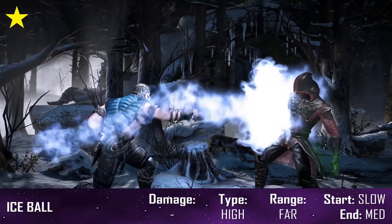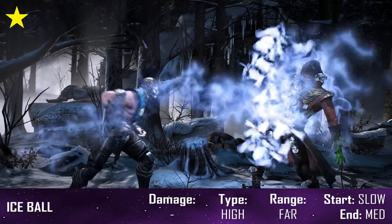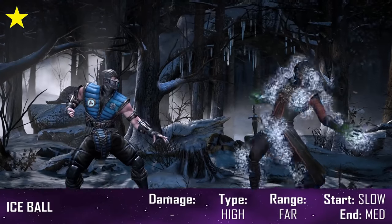The classic ice ball has remained a staple in Sub-Zero's moveset from the very start, sending out a ball of ice that is capable of completely freezing over your opponent temporarily. This time around the ice ball is a little slower, limiting its ability to cancel to only a few combo strings.